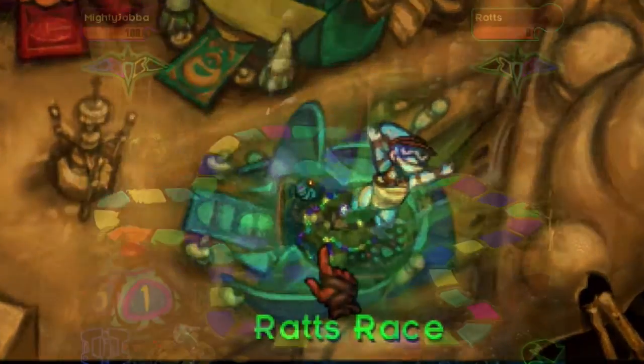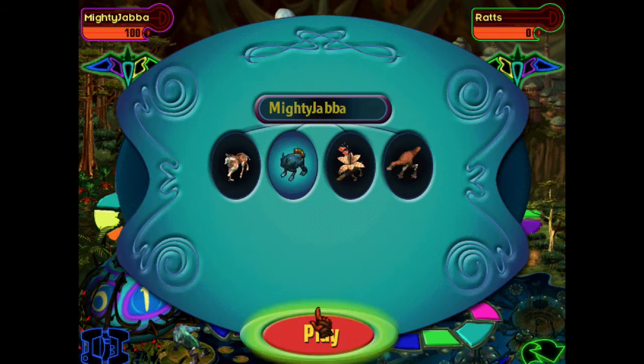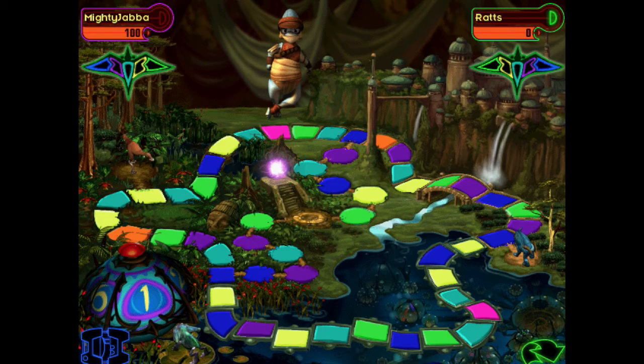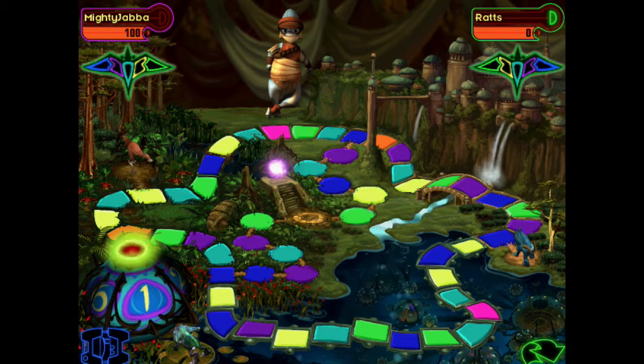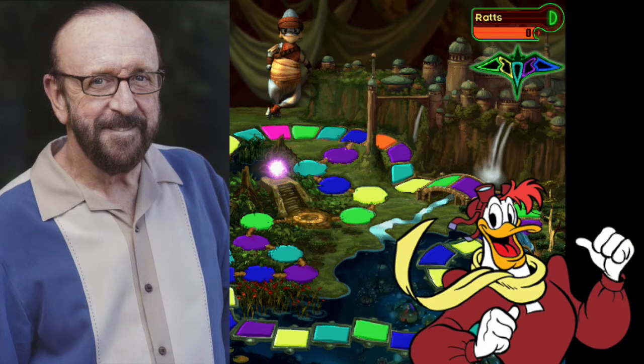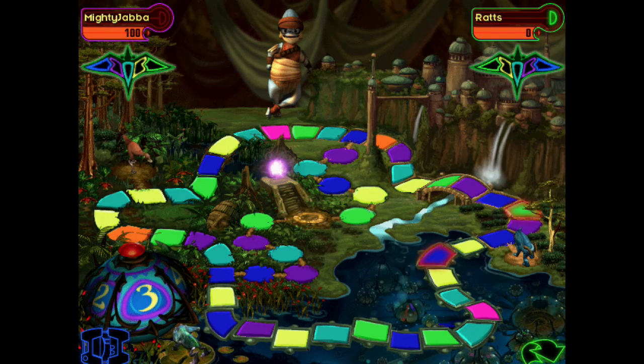The first game is Rats Race, hosted by diminutive pod racer Rats Tyrell. It's essentially a board game where the object is to reach the center square before your opponent. Rats had no dialogue in the film, but here he's voiced by Terry McGovern, who did voice work in the original Star Wars films and most notably provided the voice of Launchpad McQuack in DuckTales. The fact that Rats is alive in this game indicates it's set before the events of The Phantom Menace.